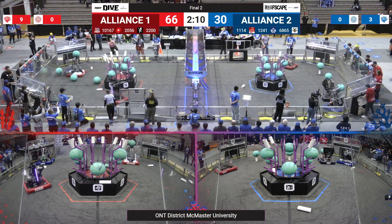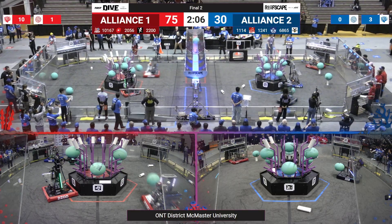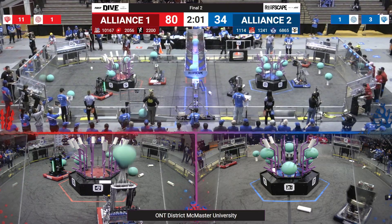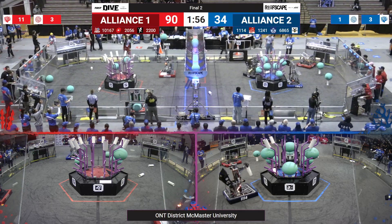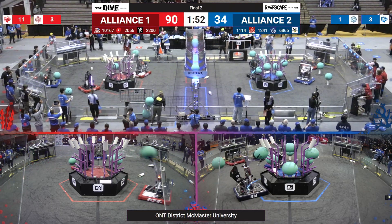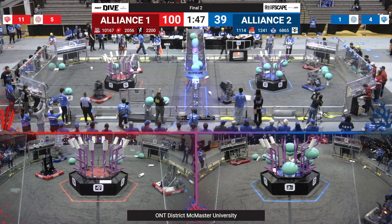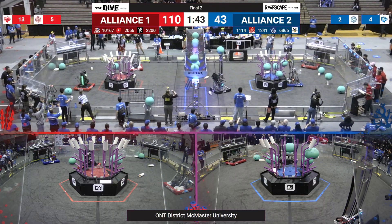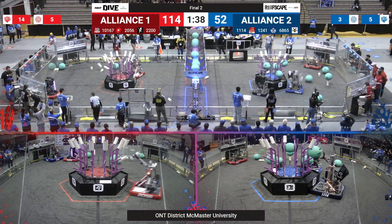The drivers are taking control now. Let's see what these robots can do. 2200 and 2200 right away scoring some coral, and 26 is following them along. Over on the Blue Alliance, 1114 has got some coral in their intake. They line up to score it on level four — they shoot, they score. Grabbing some algae, trying to score that over in the Blue Alliance's net.